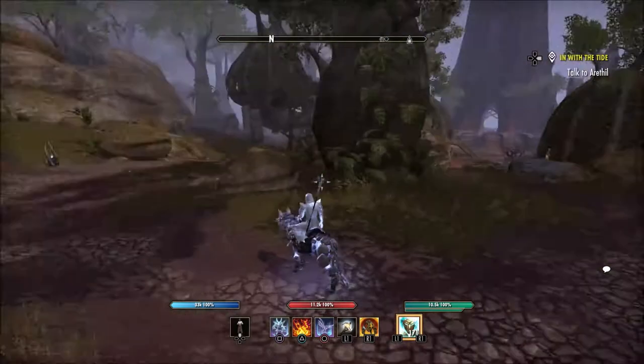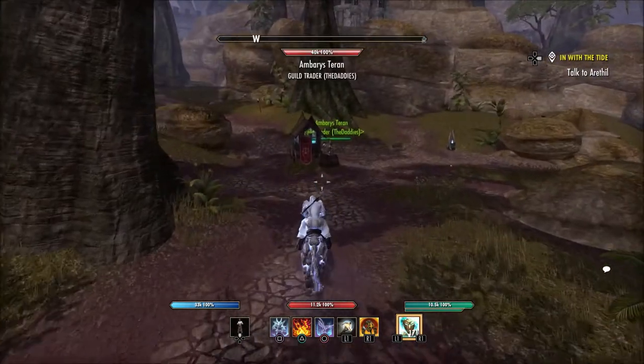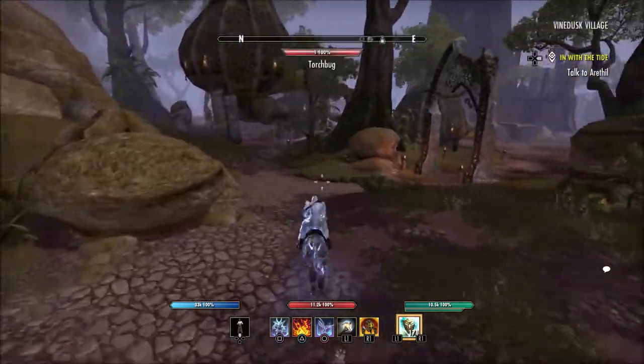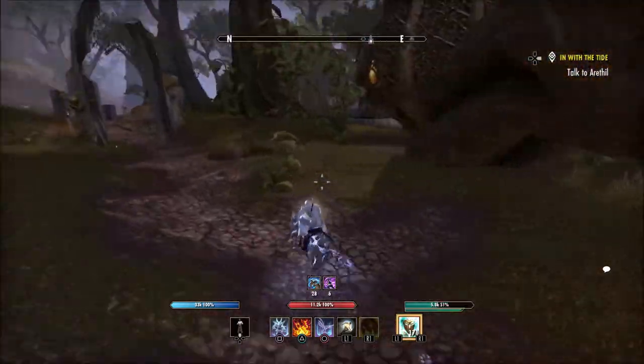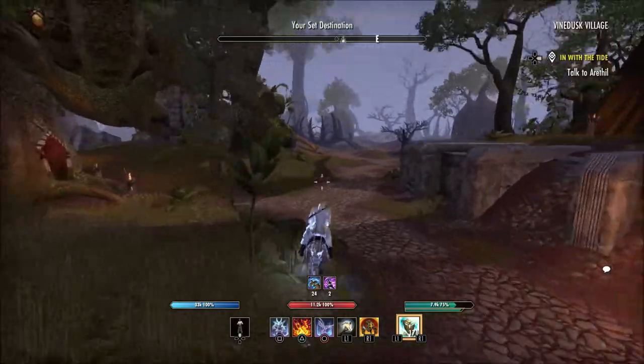The best way to find this is once you're here at the Way Shrine itself, you will see one of the yield traders right over here to your left. Just kind of follow this road around. I usually cut through the woods right here, or cut through kind of underneath the tree houses right here to the right. So you're just going to cut through there and follow this road.